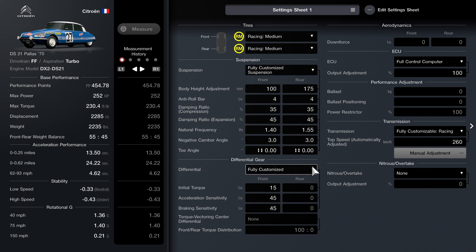For this bug setup to work, you have to have first medium racing tires, fully customizable suspension — doesn't matter if you change ride height or any of that stuff. You need the full customizable LSD, full control computer, racing transmission, and medium RPM.